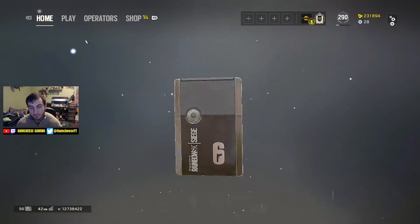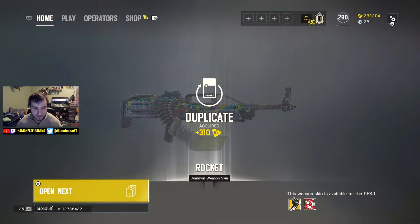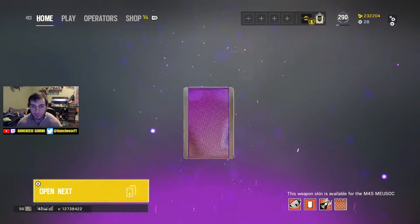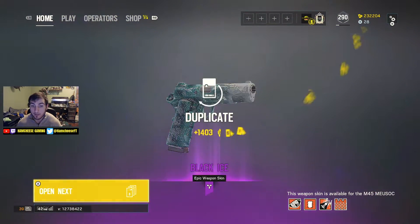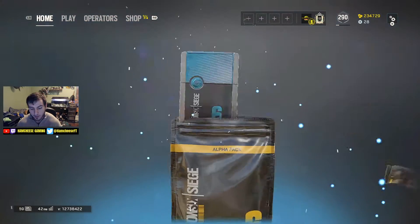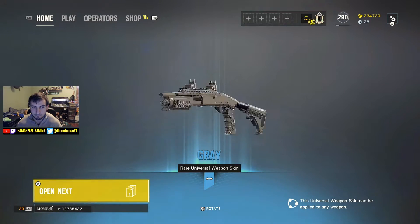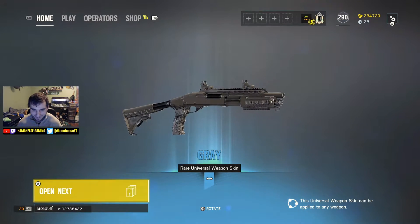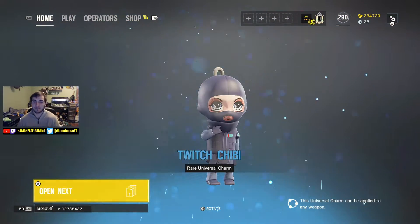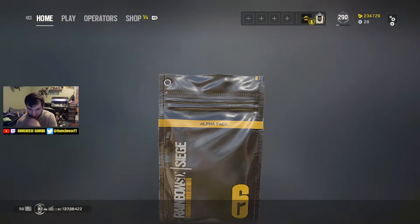Now let's get into the regular packs - I have a feeling this is gonna be a whole lot of duplicates. Purple Black Ice - duplicate, like I said. A lot of Ubi-shafting for sure. Gray - wow, a lot went into making that white skin. Twitch chibi - not a big fan of chibis. I've got that universal charm so that's all I really use anyway.